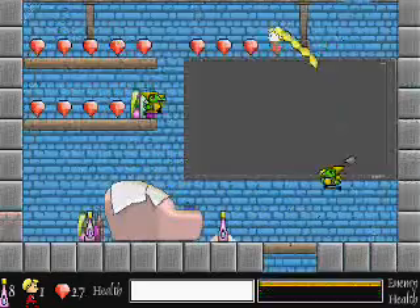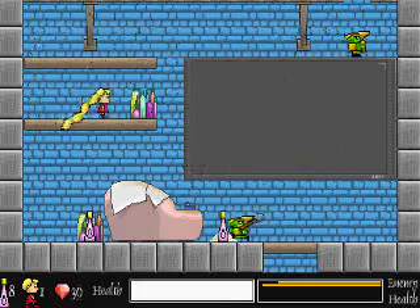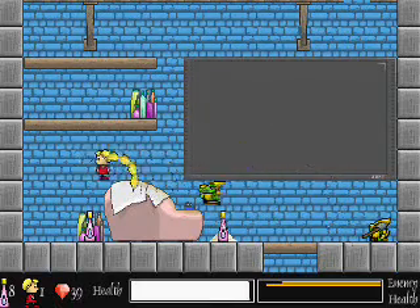Sometimes there are hidden rooms, which you can enter by walking through stone blocks that are slightly different color than normal. There are so many different rooms, but you don't have to go into all of them, as long as you find the big witch.